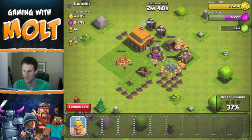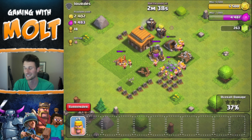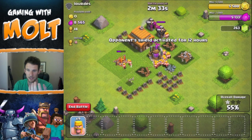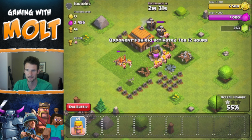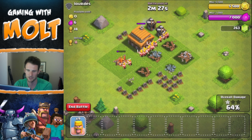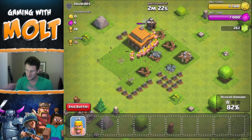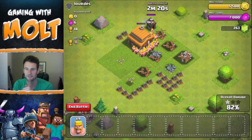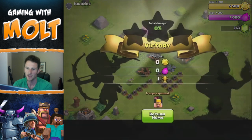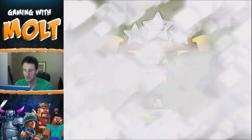I'll drop down a couple more barbarians to fill that up. I just got the Gold Grab achievement, which is good — I really need to get up to 500 gems so I can get another builder. I'm not going to buy any gems on this account. We're full on resources now, so I'll let those barbarians finish up. This series — I'm not going to show you guys everything, because raids like this will get quite boring.